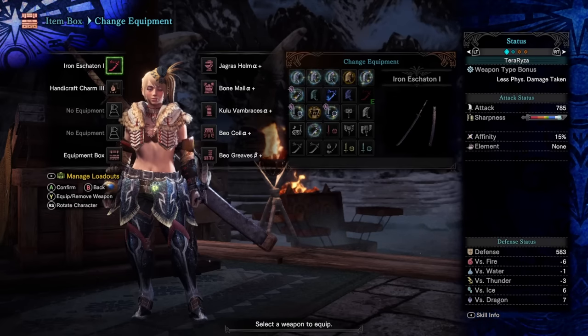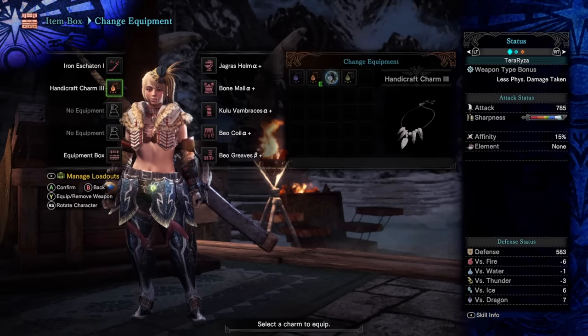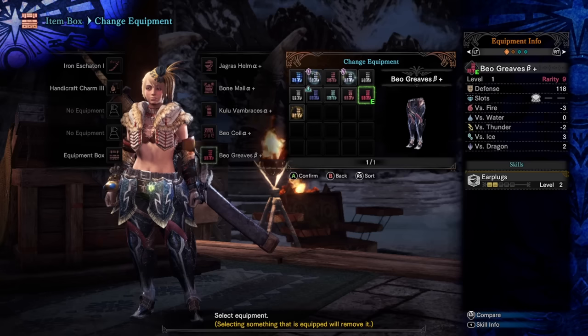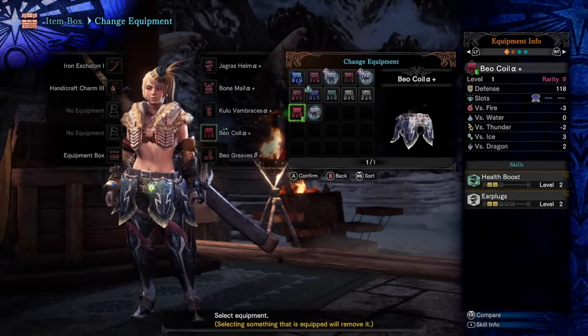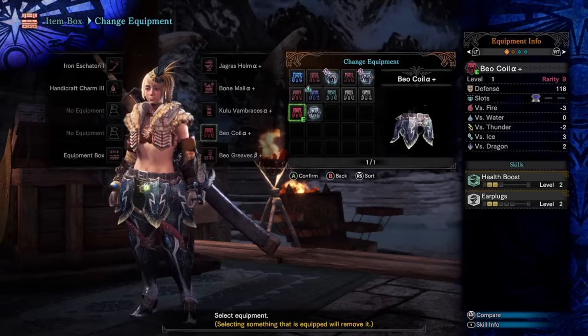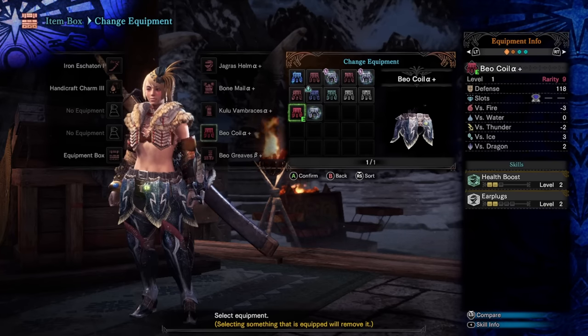Starting off with the starter build, we have the Iron Eschaton 1 — no element tied to it, just a strong raw-hitting longsword. Along with a Handicraft Charm 3, this should be makeable at the start of Iceborne. For the Greaves, we have the Beobaitus Greaves Beta Plus, which gives two points of Earplugs and a level 4 slot. Next is the Beocoil Alpha Plus — we use the Alpha because we get two points of Earplugs and two points of Health Boost. It's a really underrated piece of armor.